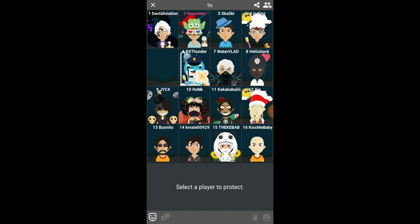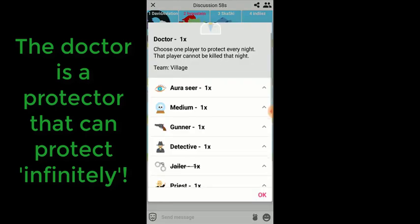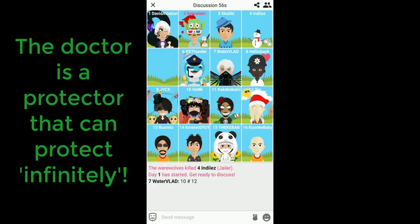To start things off, the Doctor is the protection role and I consider it as the second category role — the protector category. As Doctor you can protect one player a night, and you have an infinite amount of bandages, which means you can sometimes save people more than three times in one game. On top of that, it's important to know that you cannot protect yourself, in contrast to the bodyguard.